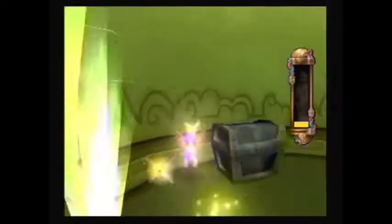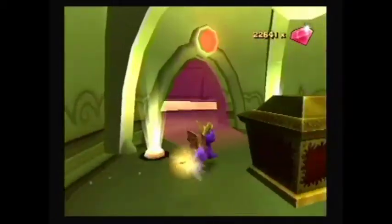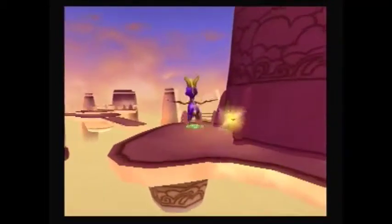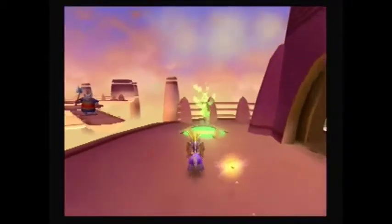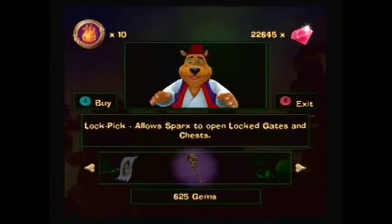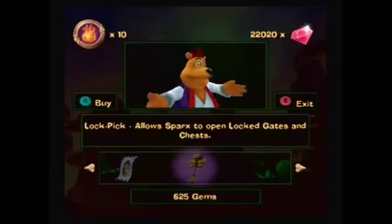Now to go break the strong door. Inside we have a locked chest. Let's go get a lockpick. That was close. Hey Spyro, over here. Ah, there you are, my favorite wallet. That really is a good choice.